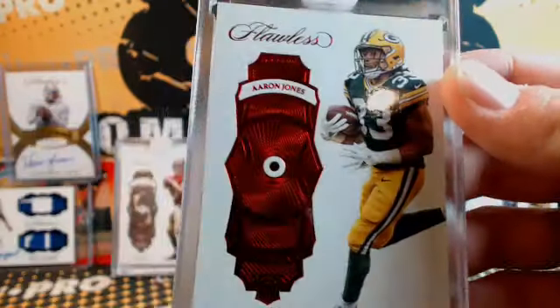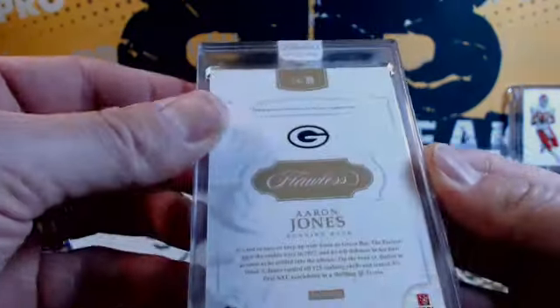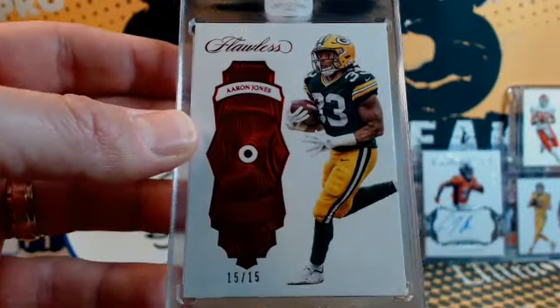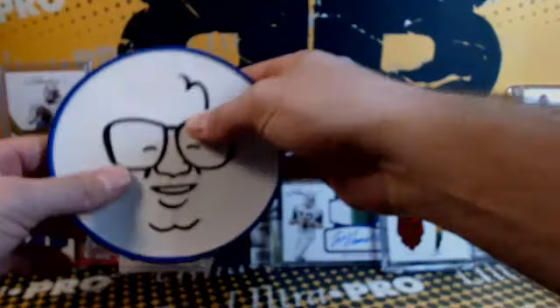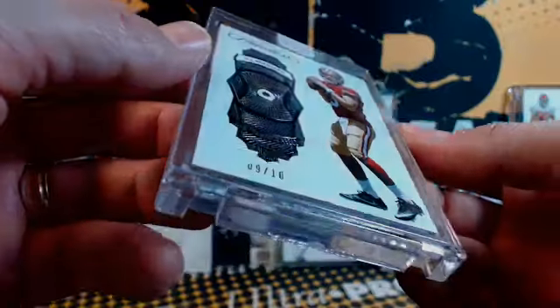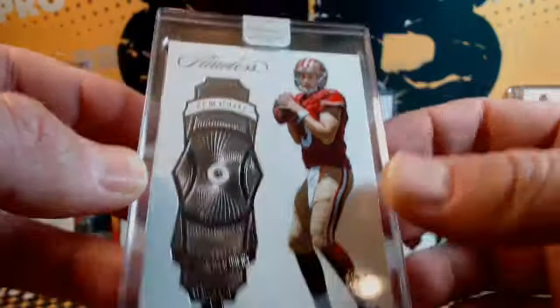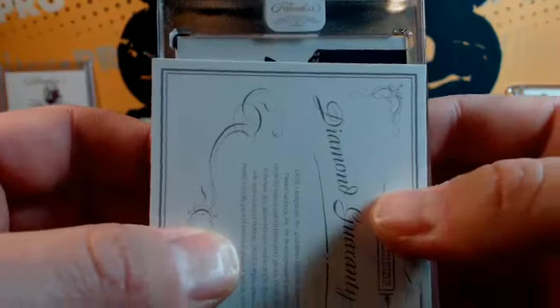Let's go to the encased hits. Green Bay number 33 — Aaron Jones, rookie running back, ruby in the card, number 15 of 15. Aaron Jones 15 of 15. We've got two more to go — 49ers diamond rookie QB CJ Beathard, Beathard 9 of 10. Diamond and the autograph.